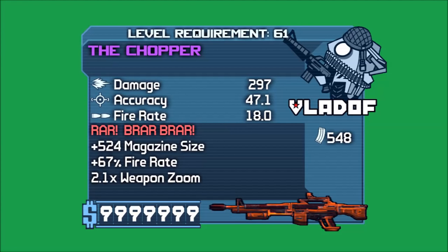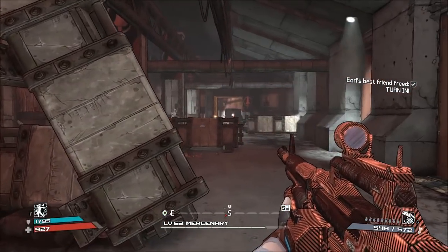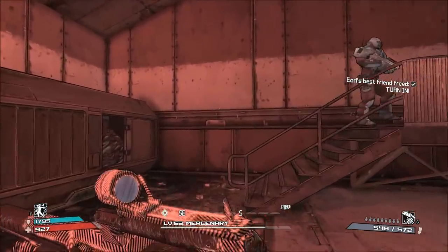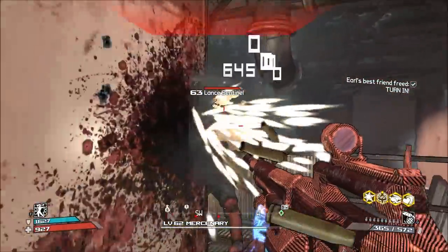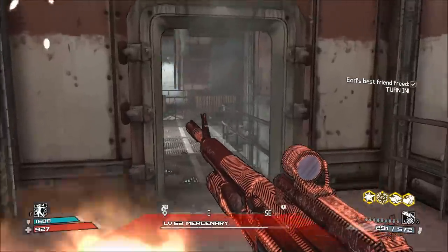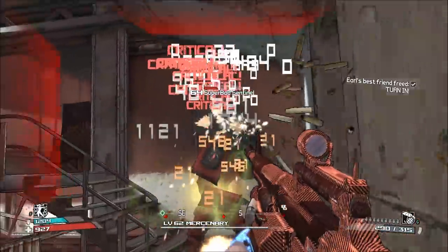Number six, the Vladoff Chopper. I never thought I would say that I actually like the Chopper from Borderlands 1. Is it impractical? Yes. But does it wreck enemies? Definitely. In my opinion, it is way better than the Chopper that we got for Borderlands 2. The Chopper's special effect unloads the entire magazine as soon as you fire the weapon. You can interrupt this effect by either performing a melee attack, reloading the gun, or by switching weapons.